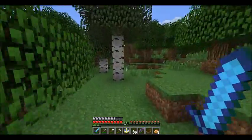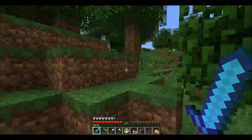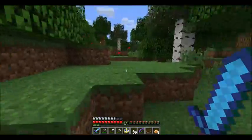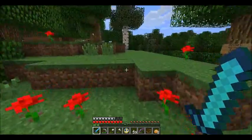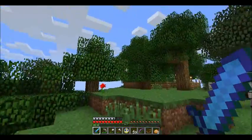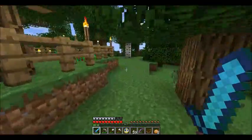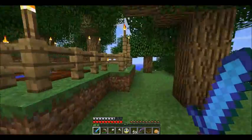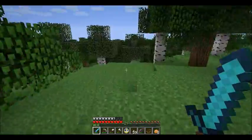Wooded, forested, lots of birch. Very pretty. I like forests. Oh, roses! How lovely. And there's the POI sign, so there's the treehouse right there. That's a good little landmark. This stuff hasn't grown very much. That's okay - that's emergency food, anyway.